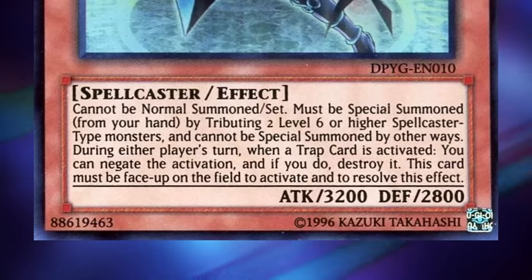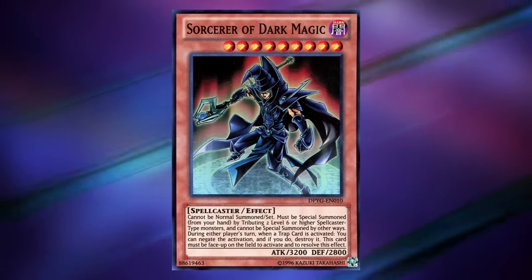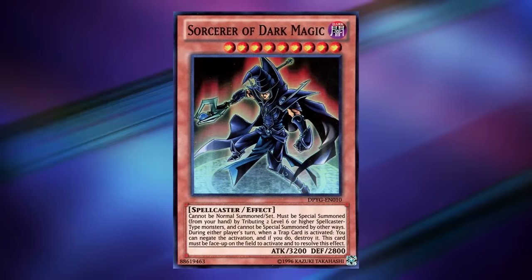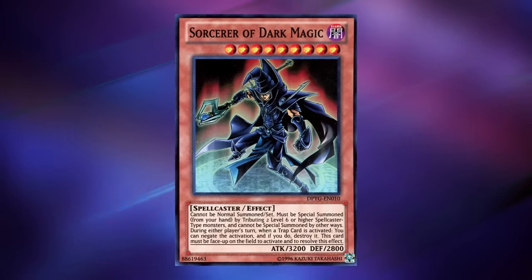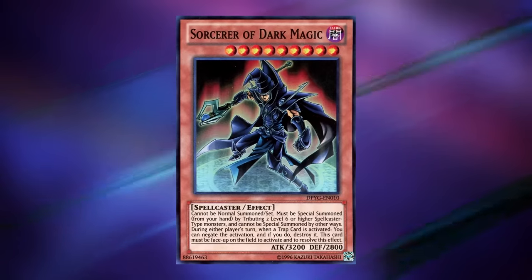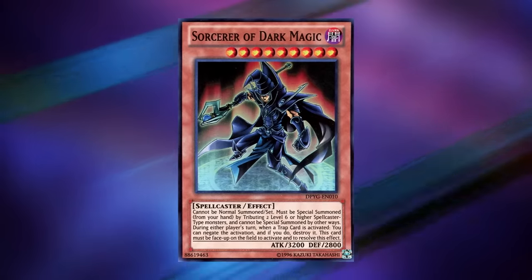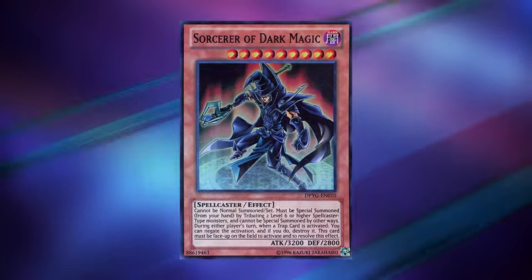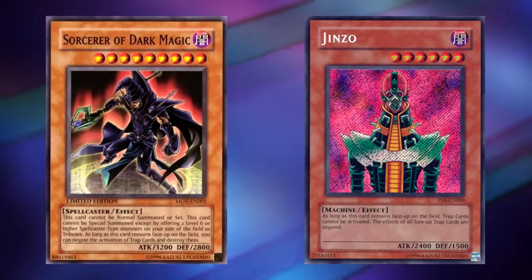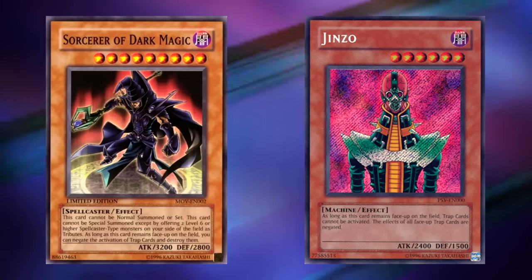This card must be face up on the field to activate and to resolve this effect. We have a boss monster with a difficult summoning condition that has a pretty good on-field effect — I would say it was ahead of its time. I do wish this card negated spell cards instead of trap cards, which would feel more on theme for a spellcaster. Not to mention it was a lot more difficult back then to summon those two required spellcaster monsters. Compared to Jinzo, which only took a one-tribute of any monster and could be special summoned with cards like Monster Reborn, there wasn't much reason to play Sorcerer of Dark Magic.